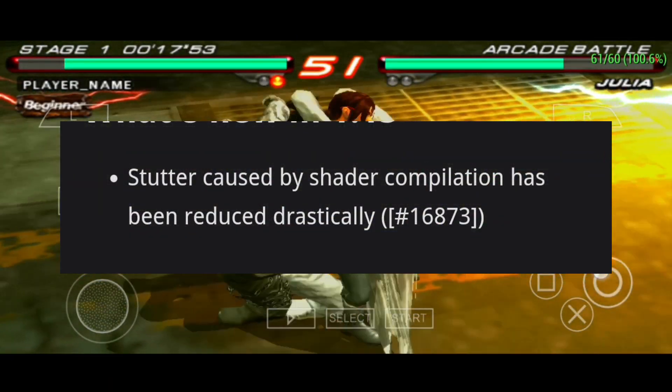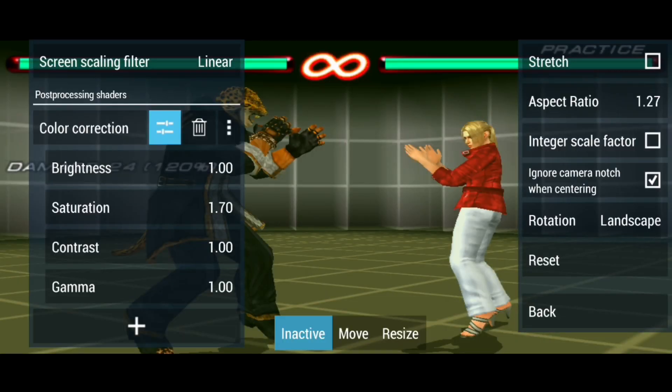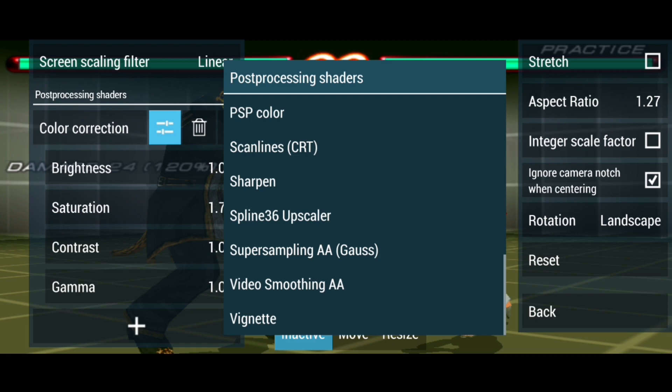Stutter caused by shaders has been reduced drastically. What this basically means is, when you add shaders like color correction or natural colors or any other, they cause issues in some games, but now it's reduced drastically.